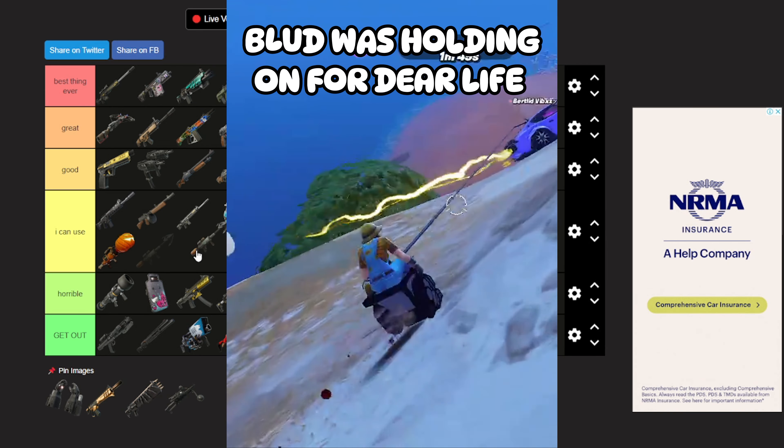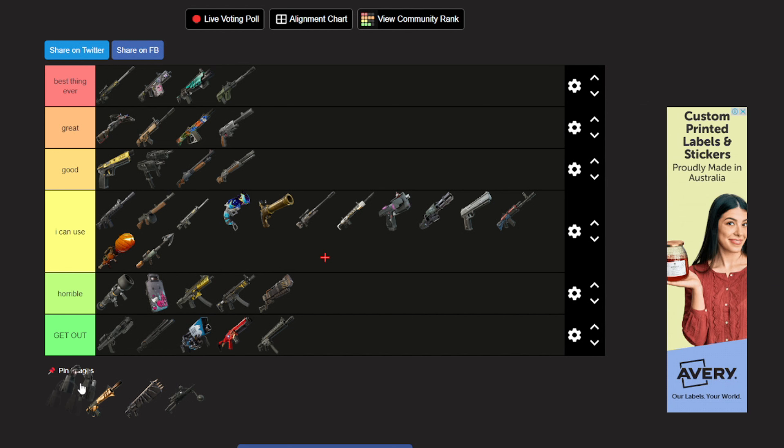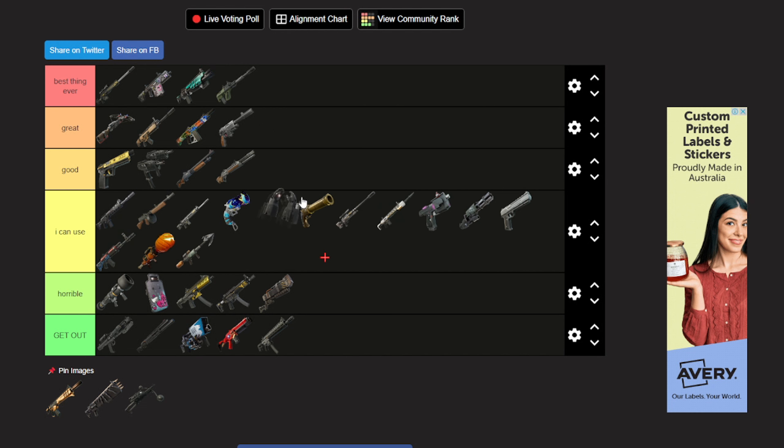The Tow Hook — I can use it I guess, it's kind of a nerd item. Now the Uzi on the other hand — at the start of the season in ranked I think I broke my keyboard like 15 times because of this thing. It's horrible in that it's annoying, but it's actually great if you're used to spamming it. Pre-nerf it was great, now it's like 'I can use.'